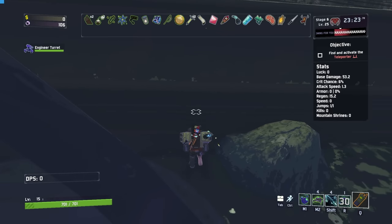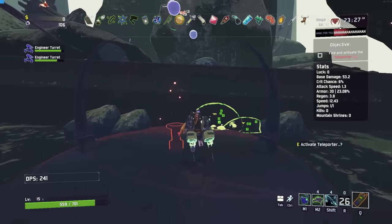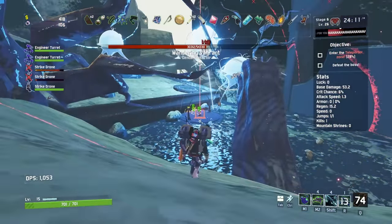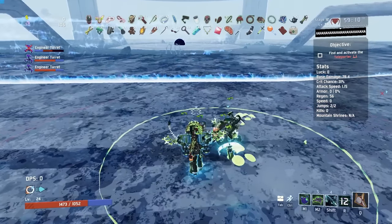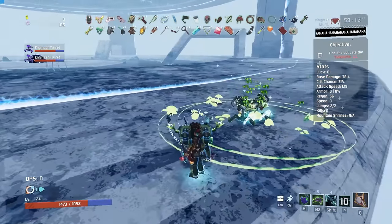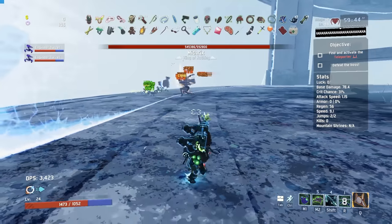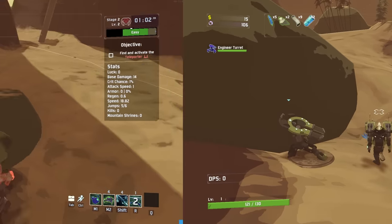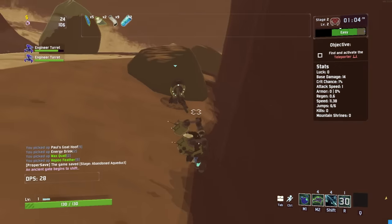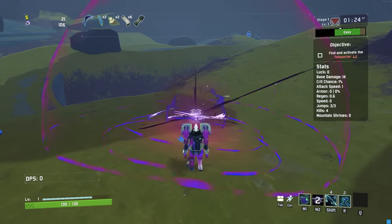Next is Engineer, and Engineer has some pretty crazy strats. You can place Engineer's stationary turrets inside walls to protect them from the elements — this works almost anywhere. If you really want to get carried away with this, you can place the turrets outside the walls before the Mithrix fight, and if done properly, he'll fixate on them but won't actually be able to kill them. You can also use stationary turrets to hold down pressure plates on Abandoned Aqueduct.